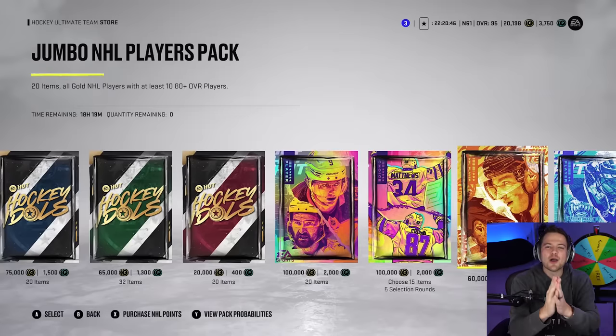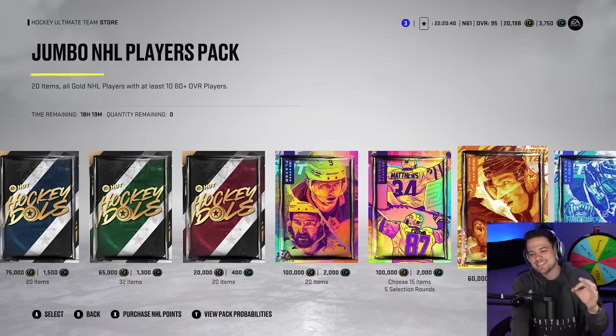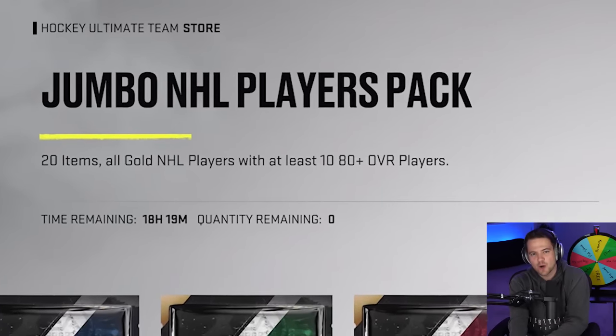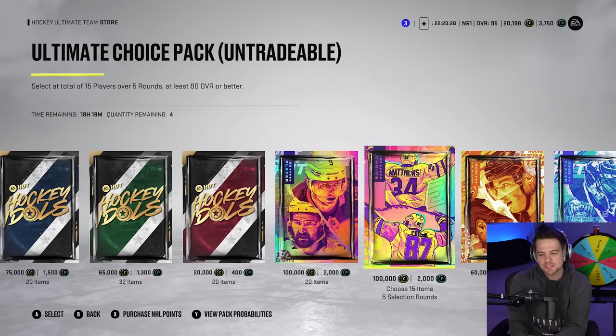On this wheel we have every single way that you can make a save as goalie. Before each and every shot of this shootout challenge, we come over, we spin the wheel, and that is the save I have to make. In the shootout challenge we hop into two random online shootouts and put two packs on the line. For game number one, the warm-up, we have the Jumbo NHL player pack with at least ten 80-plus overall players. But for pack number two, it is the biggest and best pack in the game — the Ultimate Choice Pack.